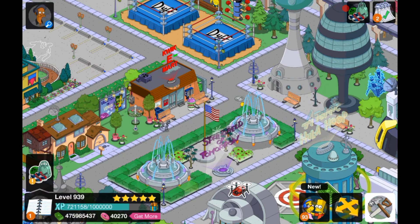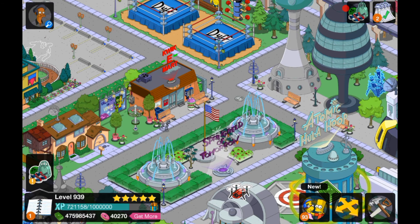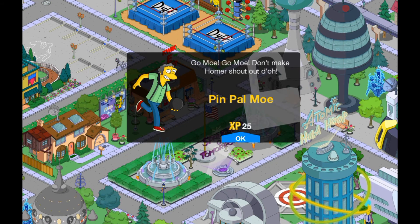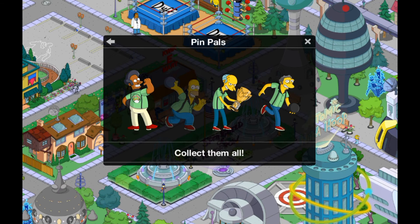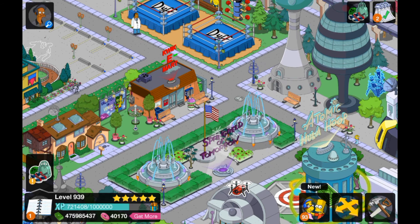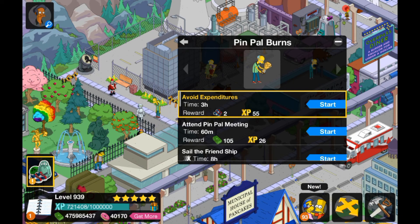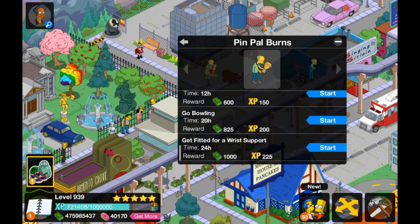I think that's it for the main quest line. What I'm going to do is continue that in the next video. In this video I'm going to quickly get all the content that's in the store. Let's get the Pin Pals bundle for 100 donuts. That's Moe — go Moe, Pin Pal Moe, pretty cool. And Pin Pal Burns. I assume we'll get Homer probably in the next part.